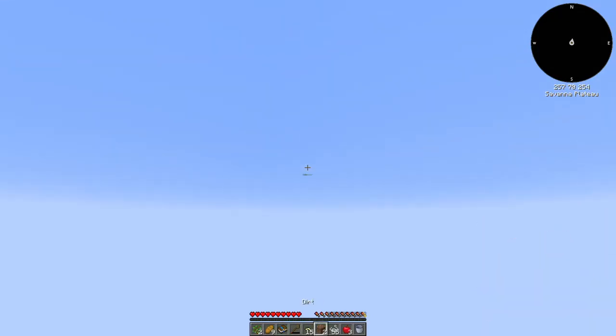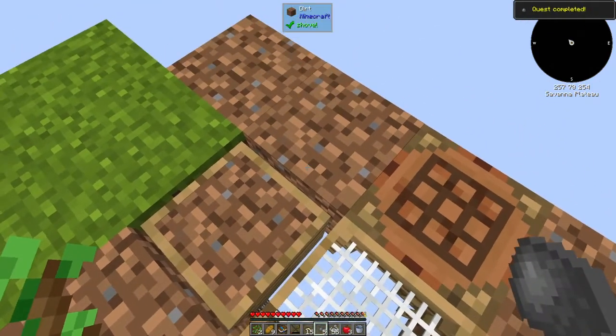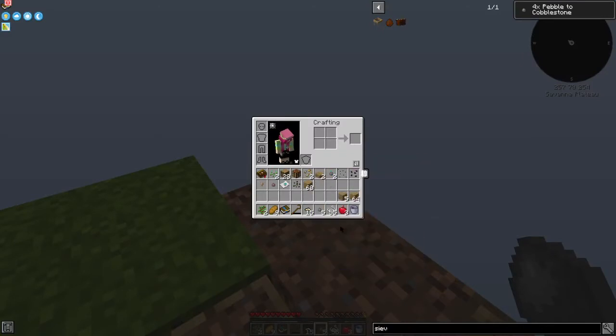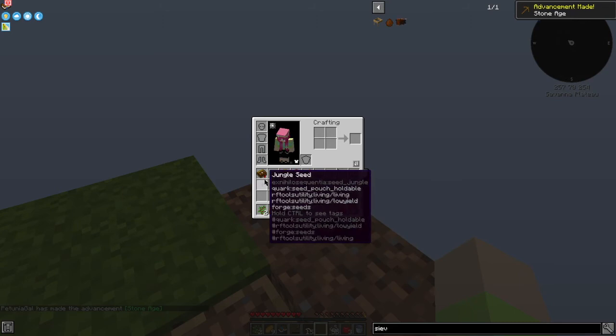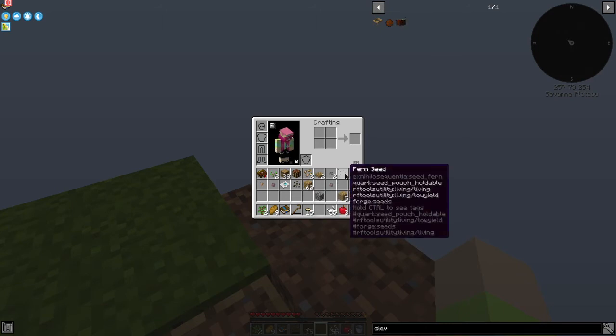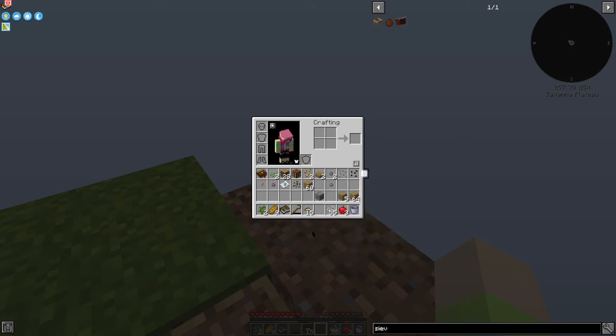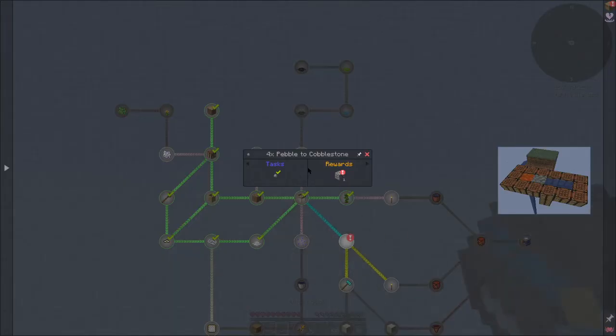We've only got two dirt so let's sieve it. We got five stone pebbles — and that gives us cobblestone! First cobblestone — Stone Age achievement! We also got seeds: jungle seed, granite pebbles, fern seeds, and cactus seeds. We definitely need to make more dirt though.